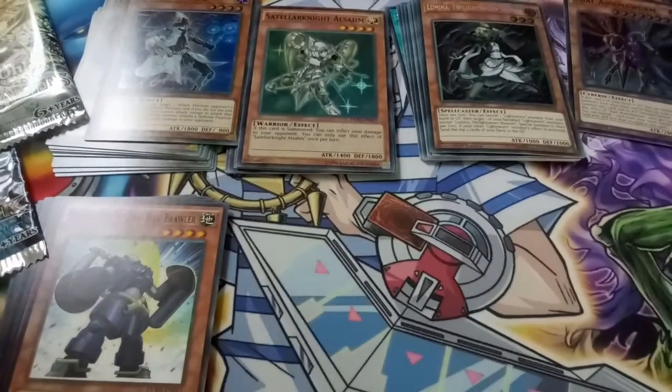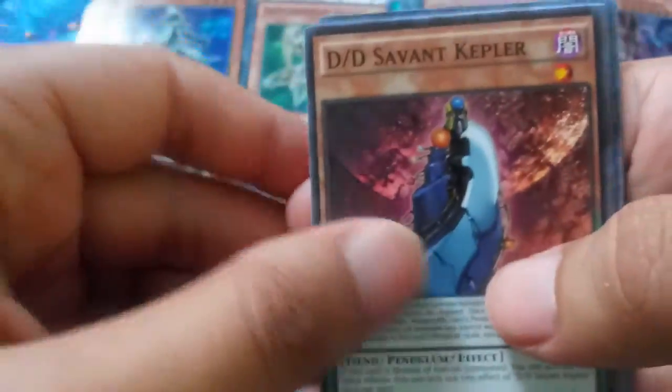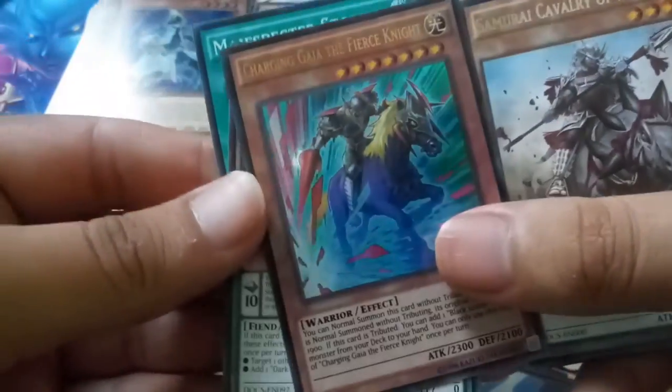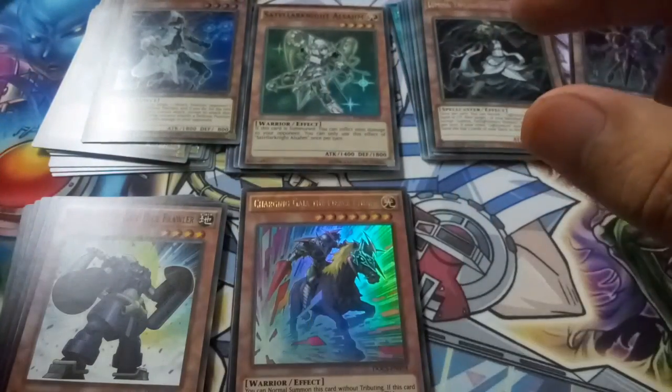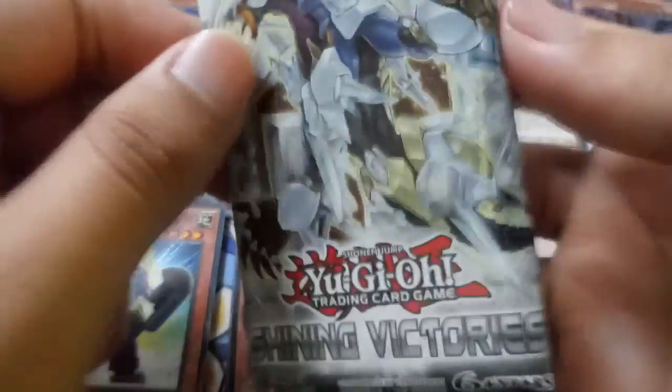Let's move on with our Dimension of Chaos, which is just the Chaos Box — got this for twenty dollars at Walmart. DD Surviving Keeper, oh — more of that, and a Charging Gaia the Fierce Knight. I'm just getting all the Gaia stuff right now, that's pretty cool. And then yeah this is all that's left, and the crocodile, which is fitting because of — what is it called — Rise of the Duelist, I think. Alright, Shining Victories, yeah.